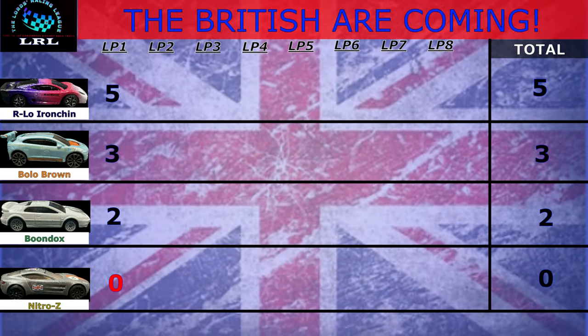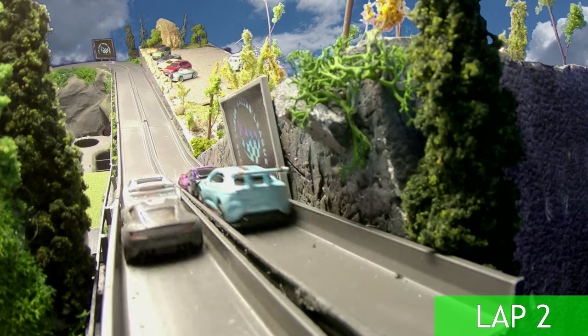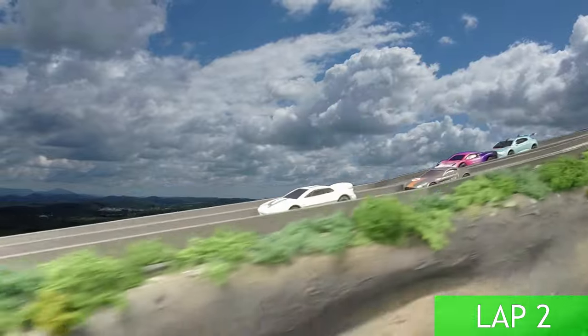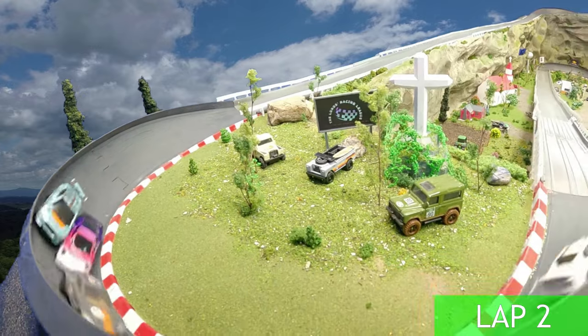Arlo takes first with five points, Bolo Brown second with three points. Sadly Nitro Z did not finish — he gets the big red donut. On lap two, Boondocks has got the pole. Let's see if he can take advantage of it, with Arlo and Bolo Brown on the outside. What in the world happened there? Look at that with Nitro Z — all tied up, beating and banging!